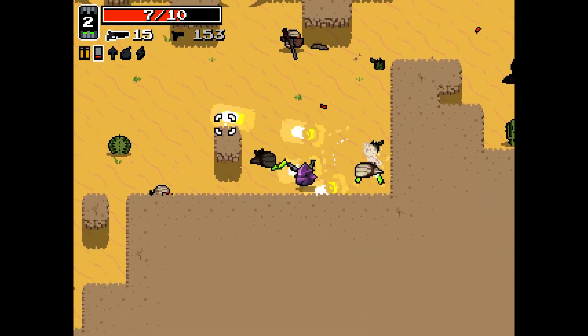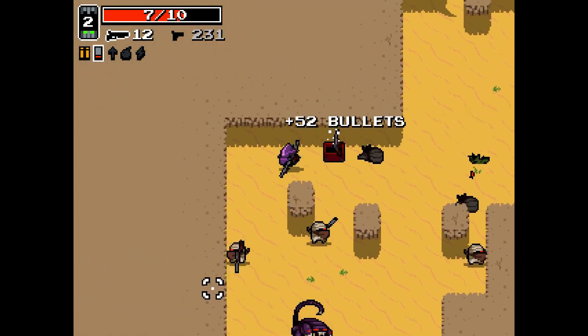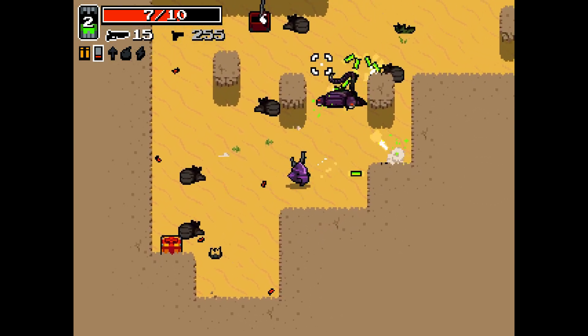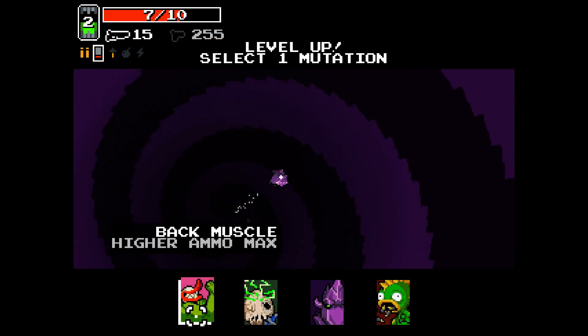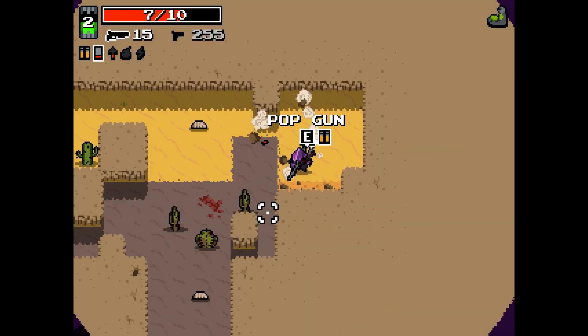And it got me killed, unfortunately. If I had tried shielding, running in there, instigating the fight, and then shielding — I would have gotten killed as well, because I eventually would have run out of shield. You can't shield forever — that would be dumb.